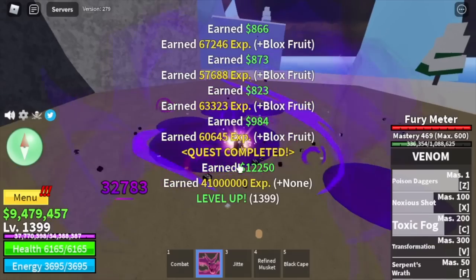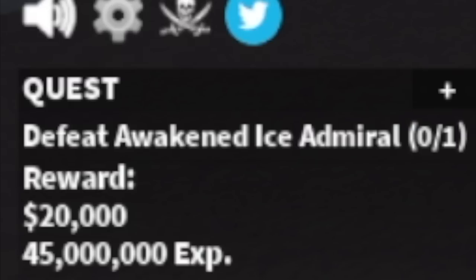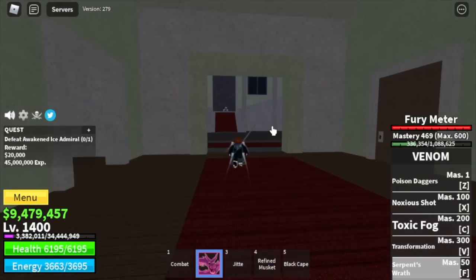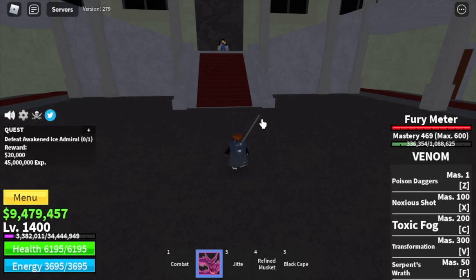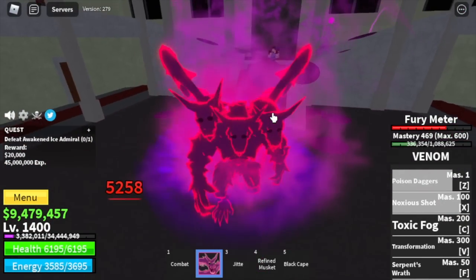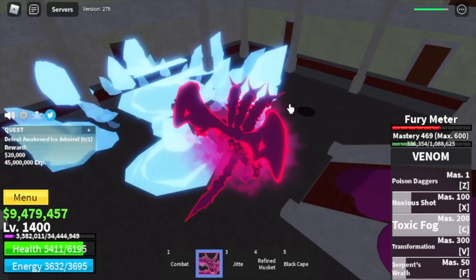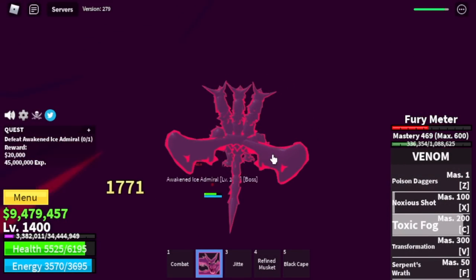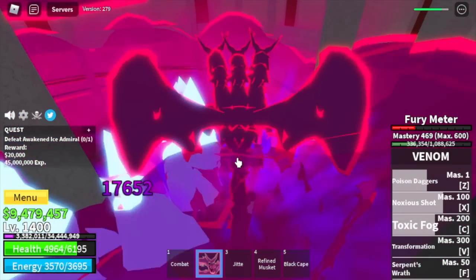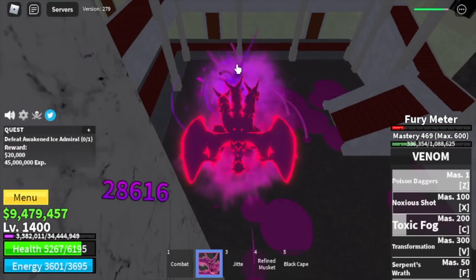Are you ready to defeat the Ice Admiral? Full fight — transform, then Z and X skill, then F skill. The damage is about one fourth of his HP. Now use your Toxic Fog, then one Z skill, one X skill, one F skill — he's almost dead. One more Z and X skill and that's it.